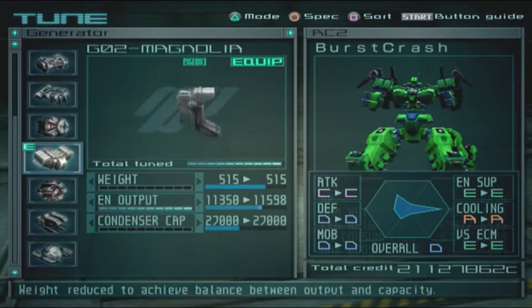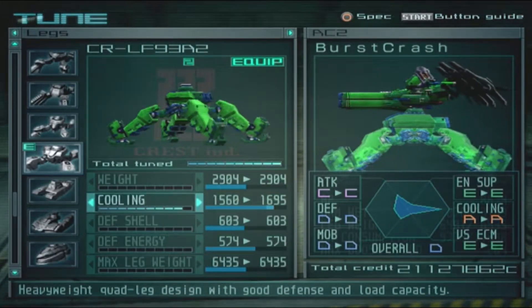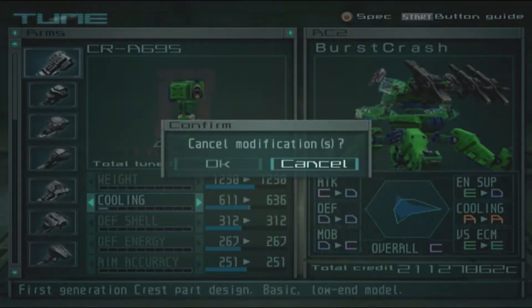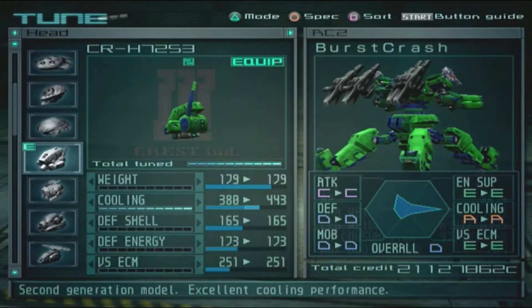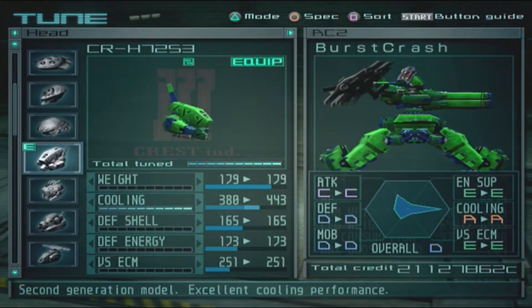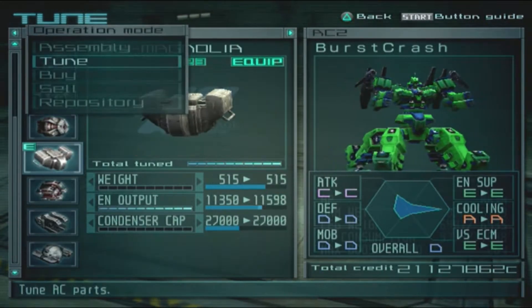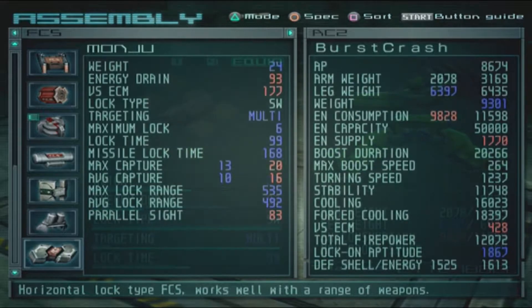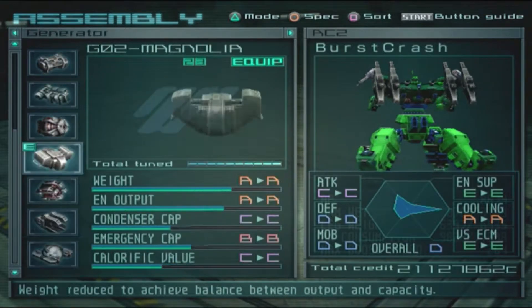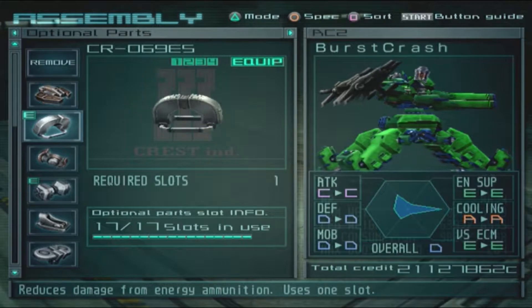Tuning towards cooling, energy output, booster power — let's go for the cooling on this one. I can't tune the arms, so might as well go for some extra cooling here. I want to keep up a long while with this AC. I think it's better to choose the FCS Manchu instead of the F73 — that's a smarter choice.